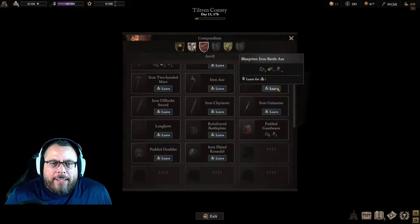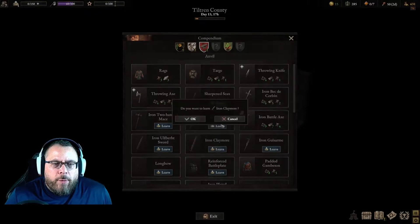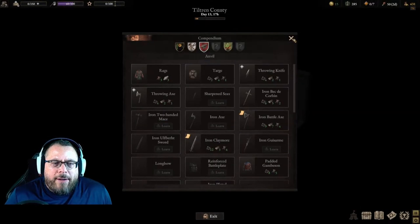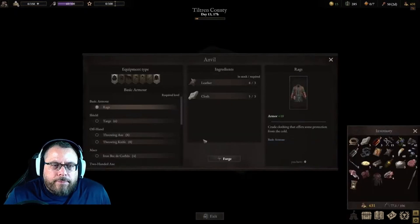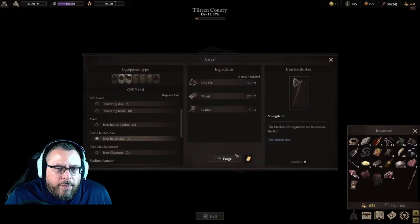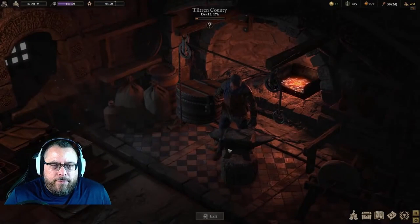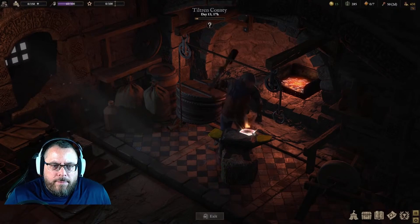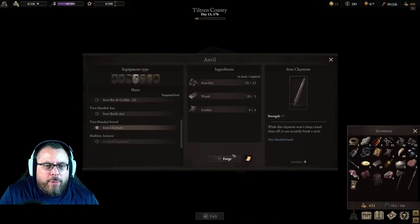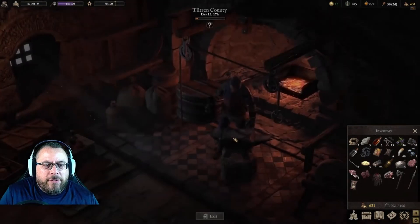Let's learn iron battle axe. Let's learn iron claymore. We're going to forge the iron battle axe. Boom, perfect. Iron claymore — there we go. Got just enough leather to craft it.